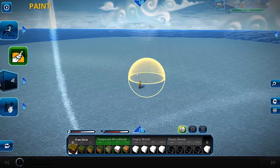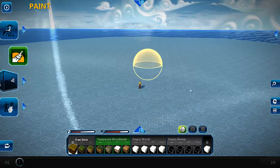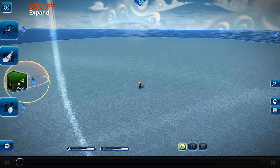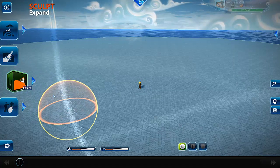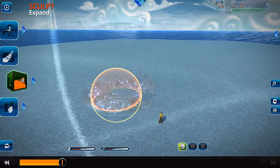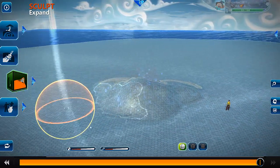I just want to give you a quick tour of what this beta is about and all the things you can do. So this is the creator mode, so here I can create my things. Here you can sculpt or erode, or expand — when I say expand I can just create mountains and do whatever I want to do.